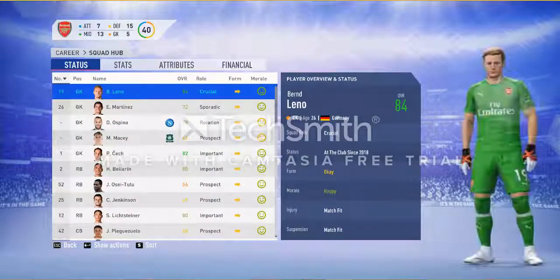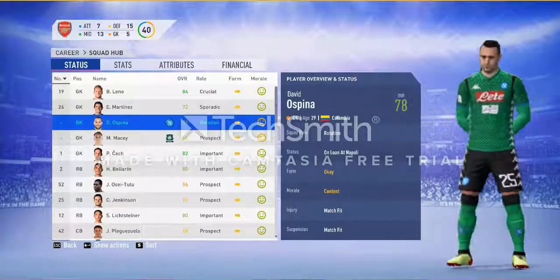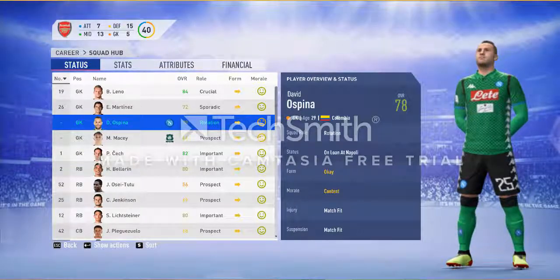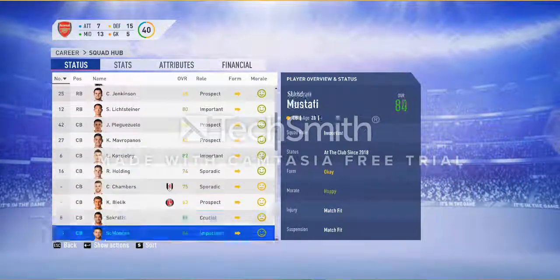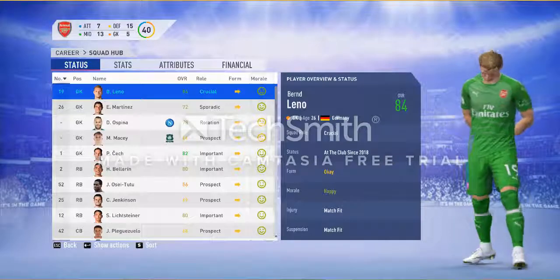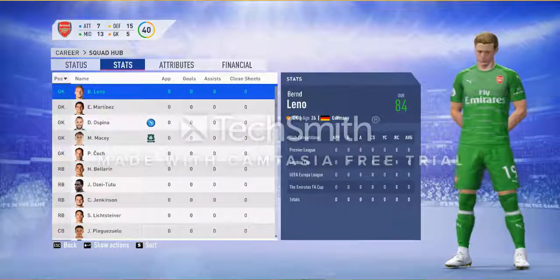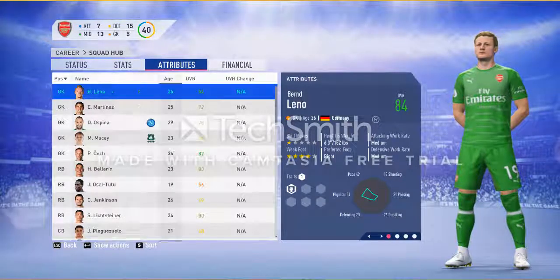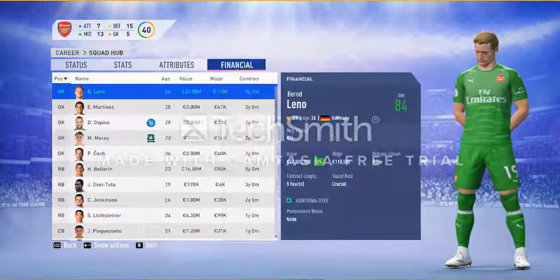In Squad Hub you have a list of every player. You can also see players who are on loan — David Ospina is at Napoli, Mackey is at Plymouth. For each player you can see jersey number, position, name, overall rating, role, form, and morale. In stats you can see how many matches played, goals scored, assists, and clean sheets. In attributes you can see the overall and whether the overall is increasing or decreasing.